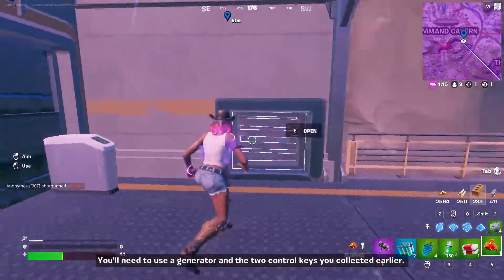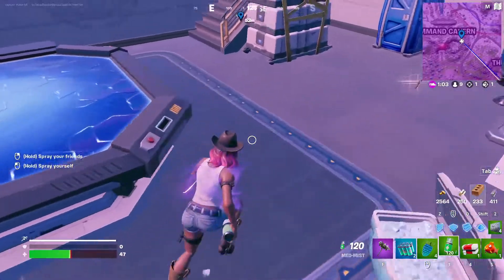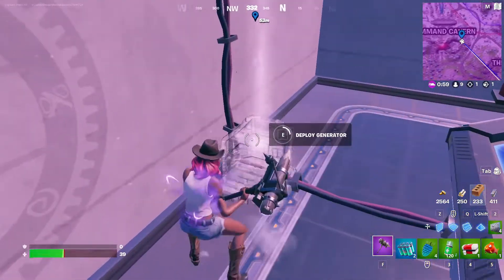In here? Oh yeah, you have to go in here. Here we are. So what am I supposed to do here? Oh okay — there's the generator. Let's deploy the generator.